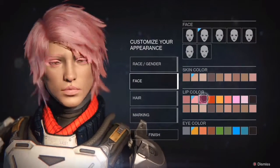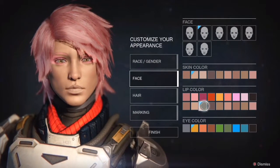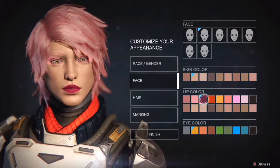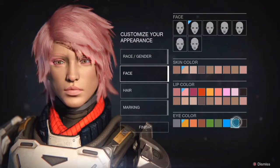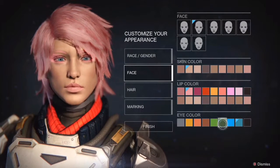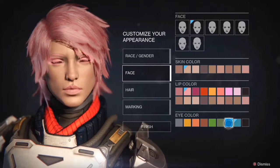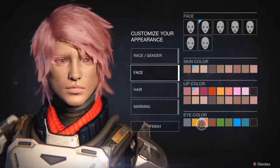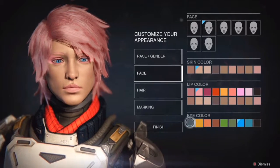Lip colour - tonight shall we go for the bright pink? You know what, I think we should go for bright pink. No, just keep it the same. Eye colour - what eye colour should we go for? Let's go through all of them. Over the two blue ones, this one stands out more - more depth in the colour. We'll go with the blue.